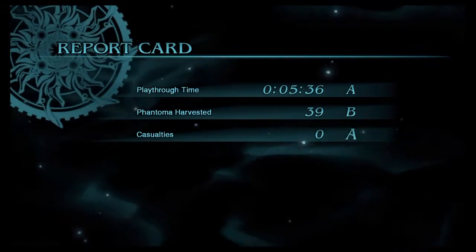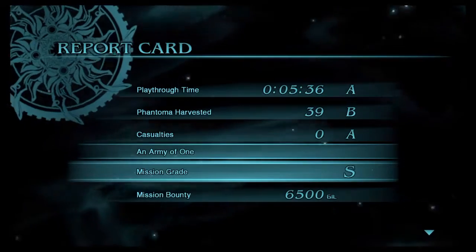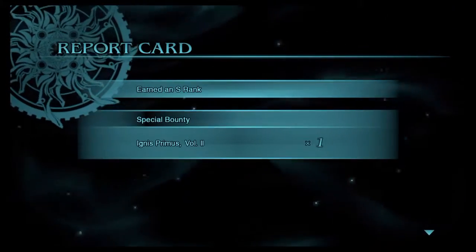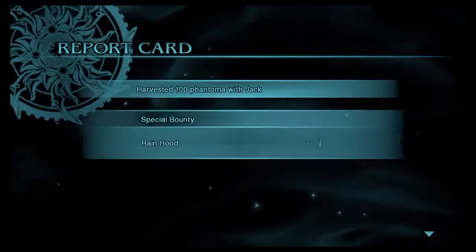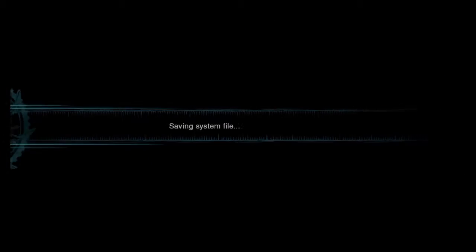On the report screen I got A, B, A, but I still managed to get the S rank and the Army of One bonus for only bringing one character. This will cause the Perfect Marks, Army of One, and Top Form in the Field trophies to pop for you. That's it for the trophy guide — I hope it's been helpful. Please like, subscribe, and share the video. You can follow me at DSR1 on Twitter for updates on new videos and shows. Thanks very much guys and see you next time.